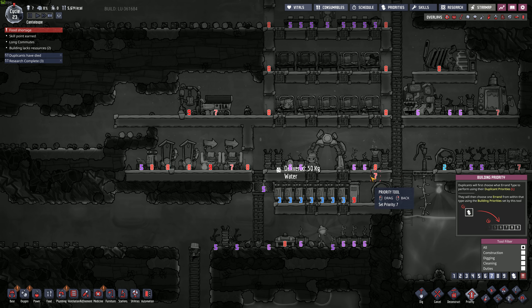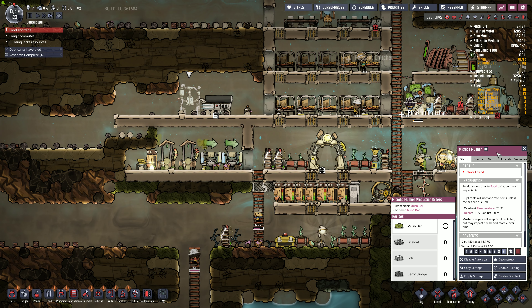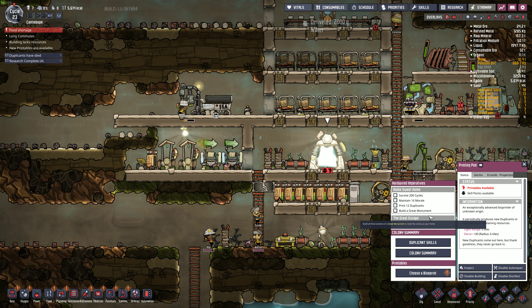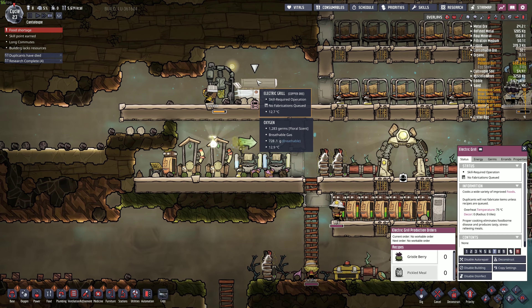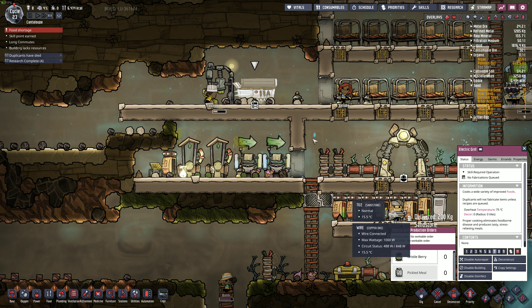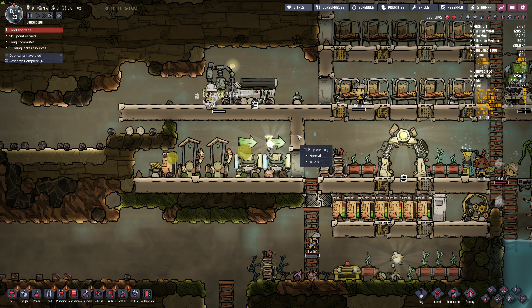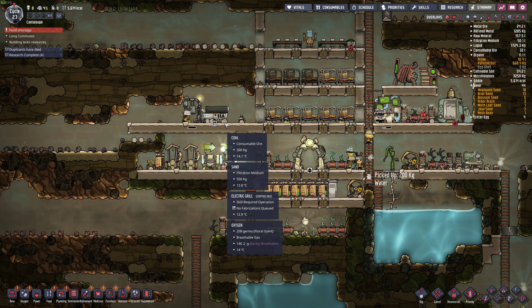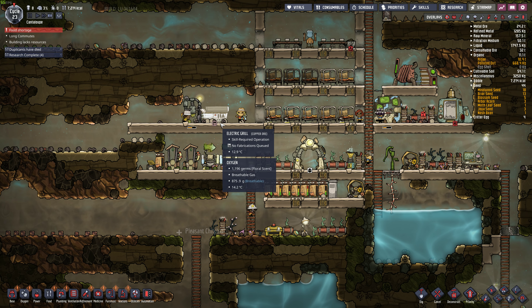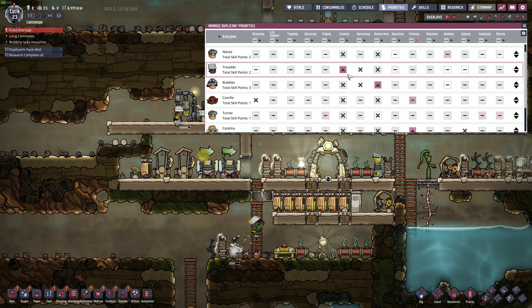I think I need to make the food priority seven, at least this farmed stuff. 5,000 calories. I said I was going to take 10 dupes as a challenge to myself, and I think I'm going to stick to that. This could end very badly. Once we get this plopped out here, I should be able to do mush fry. Mush fry - priority nine. And I don't want them eating the mush bars - let's prevent them from eating the mush bars and make it so they can only eat the cooked version.